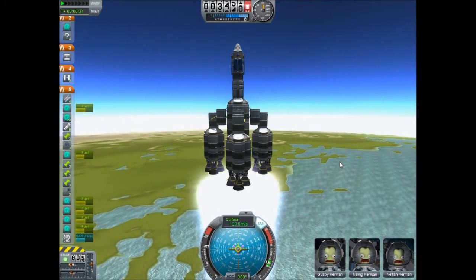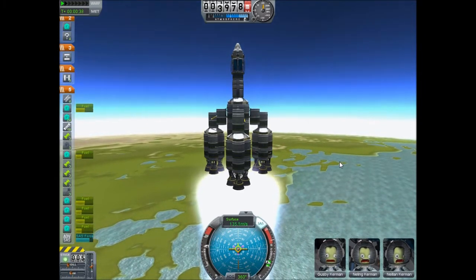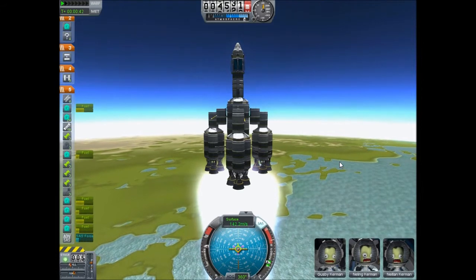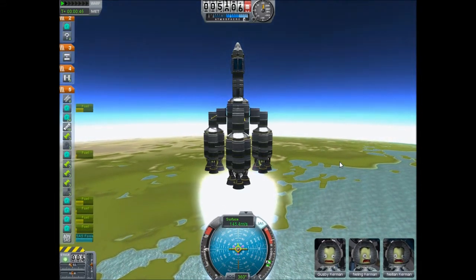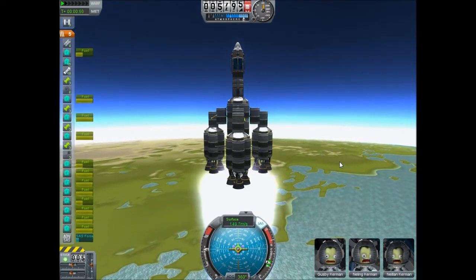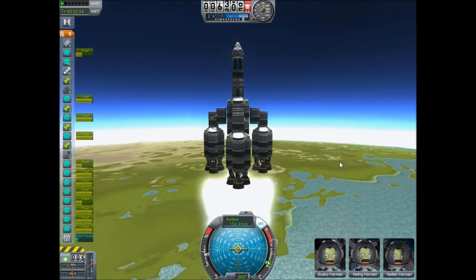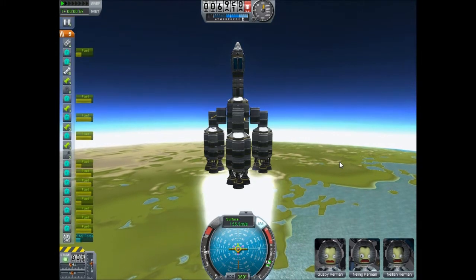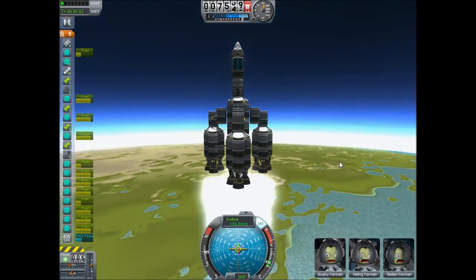If you notice, I'm actually slowly lowering my throttle as my velocity increases, because as long as the velocity is increasing, you've got enough throttle. So I'm going to lower the throttle and try to keep it below around 200 meters per second, up until I'm completely out of the atmosphere. It might save fuel because of the wind resistance, and it also gets you a little bit more speed so you can reach the correct altitude a lot easier without having to do too many adjustments.